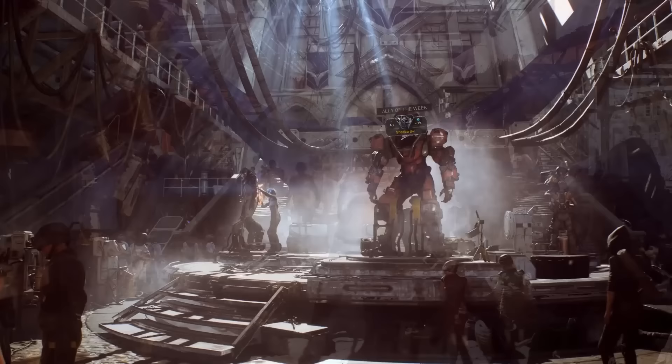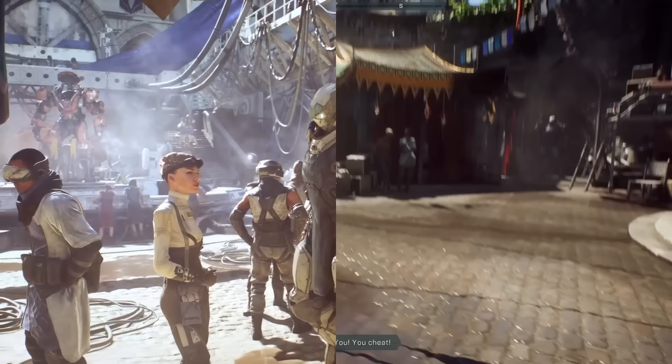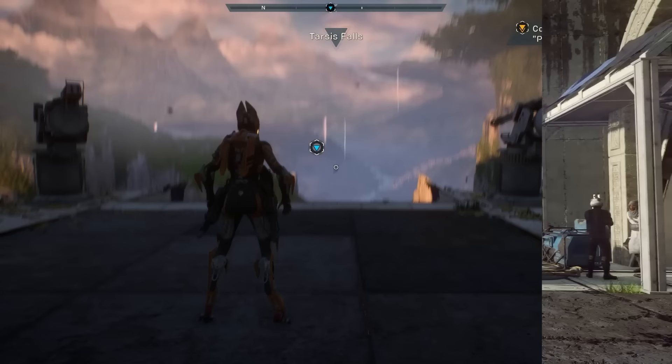At number four is Anthem. Remember that incredible reveal trailer for Anthem in 2017? It made that game look absolutely gorgeous, and yeah, it's a good-looking game, but it ended up being basically nothing like what that trailer was depicting. Right from the start, the whole trailer seems fishy — it begins with a walk through Fort Tarsus, which only barely resembles what it looks like in the final game. The trailer shows it full of NPCs and activity, but in the actual game it's a small and pretty empty area. The lighting outside the fort is much more intense and layered in the trailer than in the game.